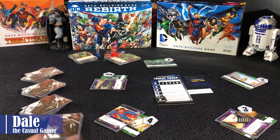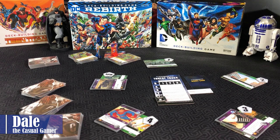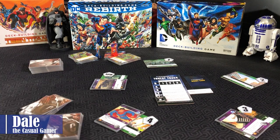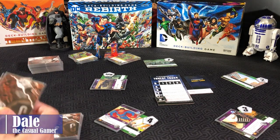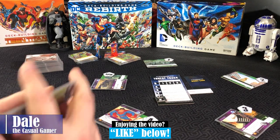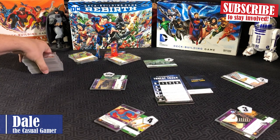We'll shuffle those together, putting stack five on the bottom, then take the next stack, give it a shuffle, and put that stack on top. Repeat for the remaining three decks of cards — stack number two, and then stack number one will get placed on top of the main deck.